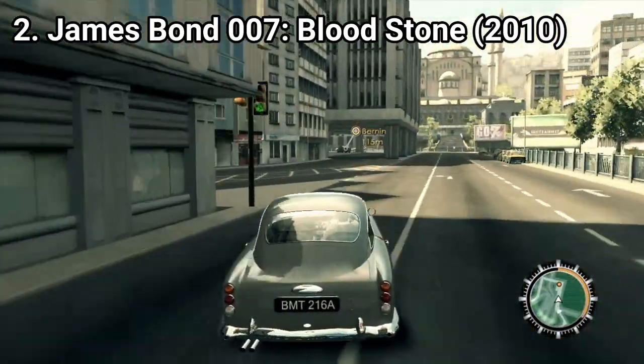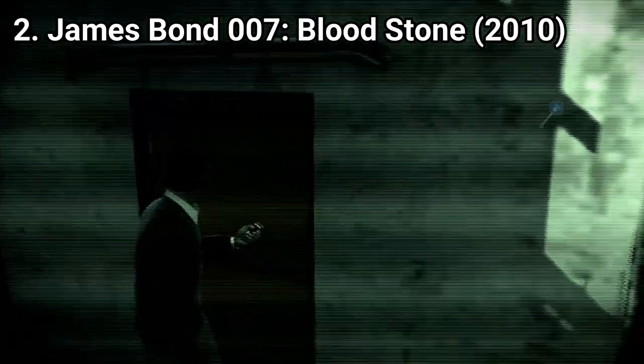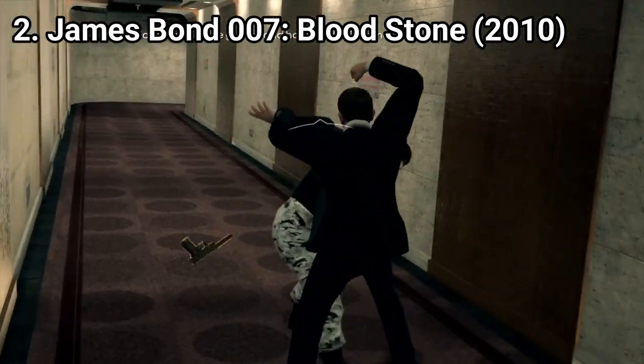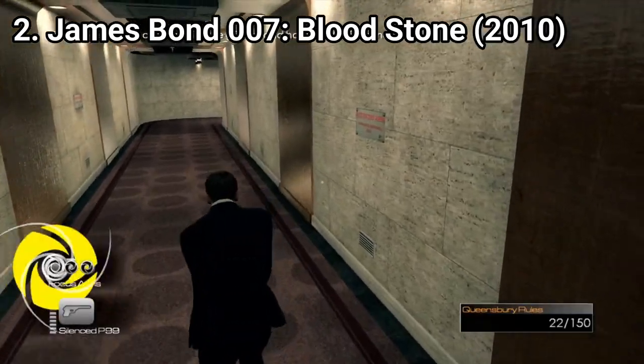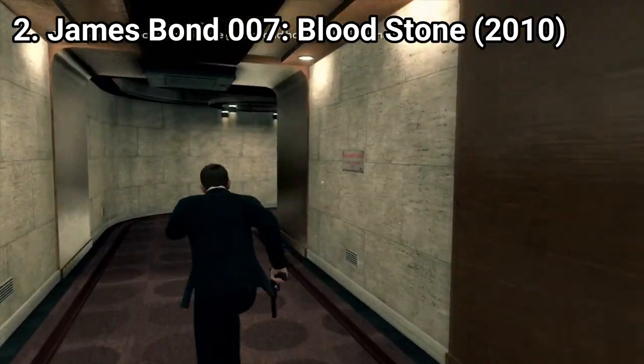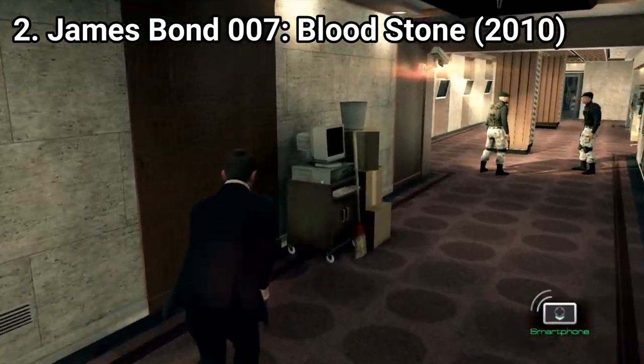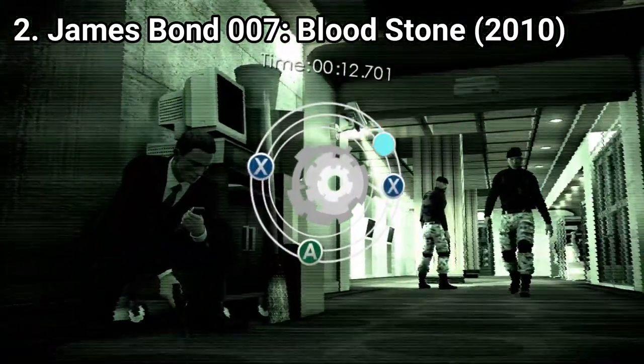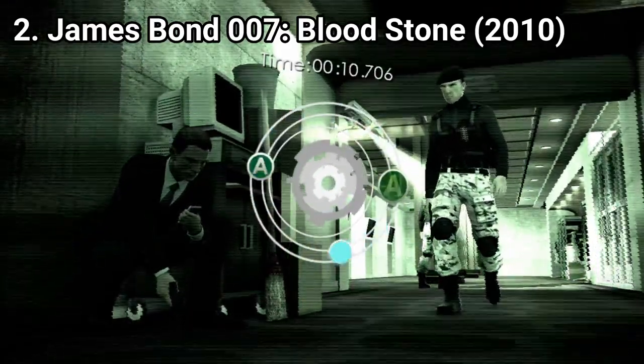Also, Bond can use his smartphone to gather information and hack surveillance cameras. You could hack into cameras in Quantum of Solace too, but there, when you did, you could only watch what the camera sees. Here, you hack into cameras to disable them. You don't watch through them, you short-circuit them.